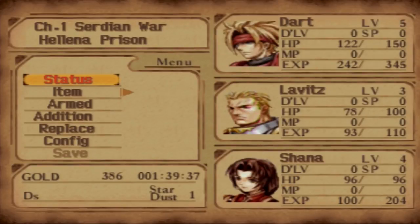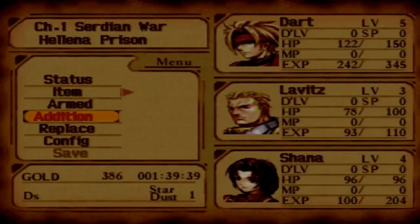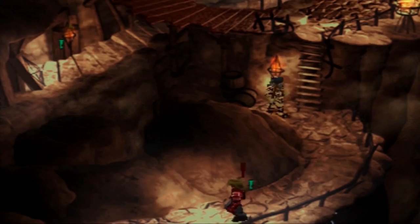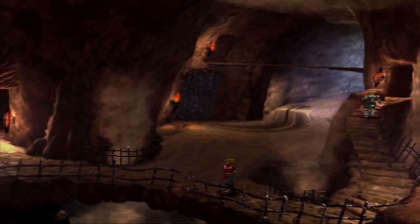Wait for this guy to turn and as soon as he turns back we'll pop on down. Now, before you go this way, there's something I want to talk about. We are going to go to our addition system for Dart, and instead of using Double Slash we're instead going to switch to Volcano. That 200 damage percent is just going to be way better than the 165 — Double Slash just doesn't compete in the damage department. We'll finish up Double Slash soon, but we have a boss fight coming up and we should use our most powerful additions.